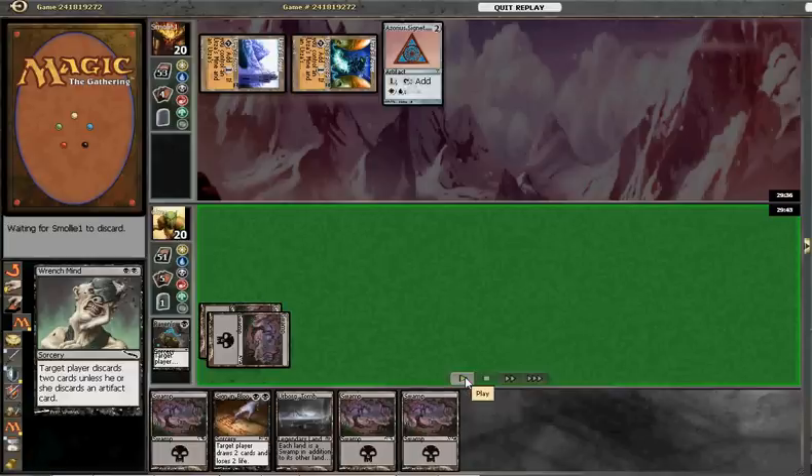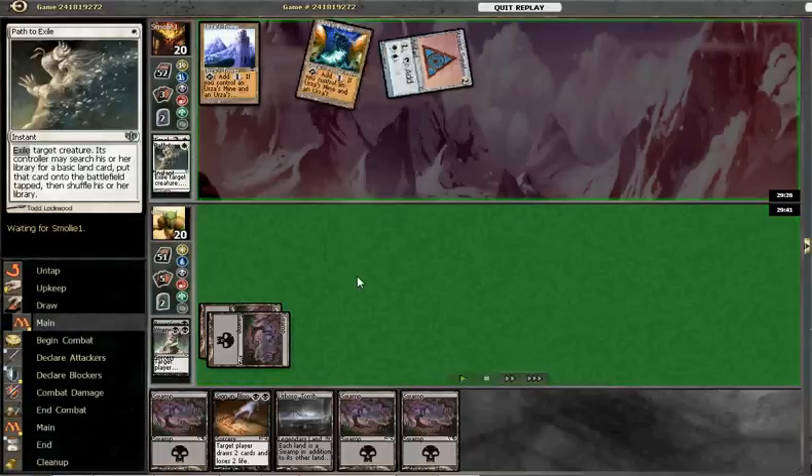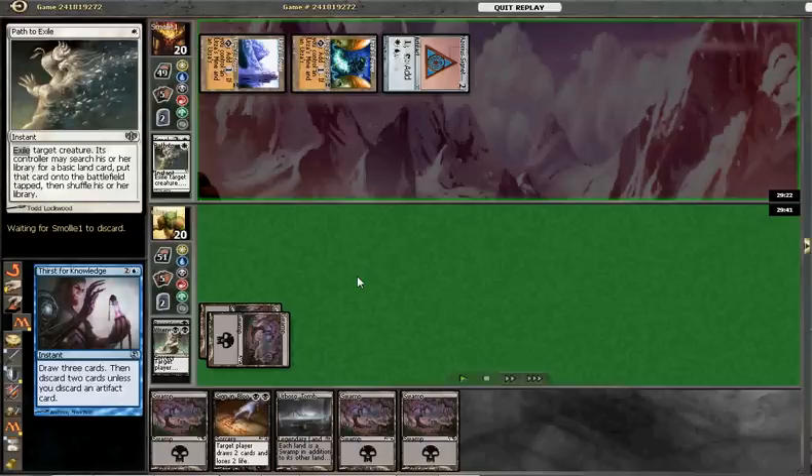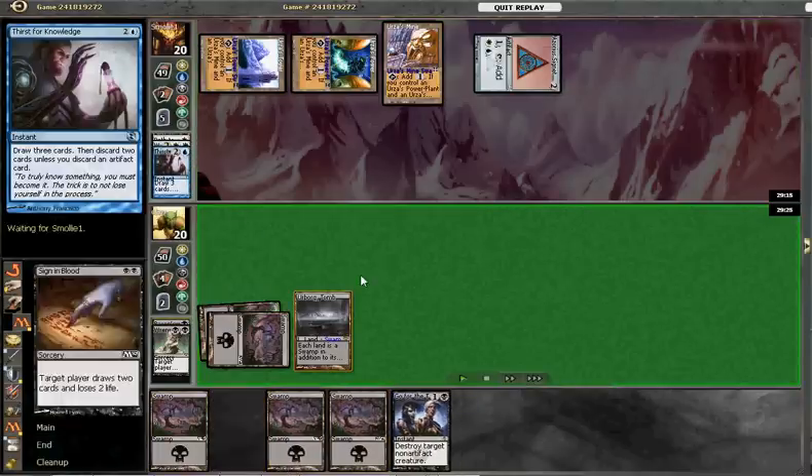We're going to Wrench Mind our opponent here. He drops a Timely Reinforcement and sends a Path to Exile out of his hand. Think Twice discards a Path and a Wrath.